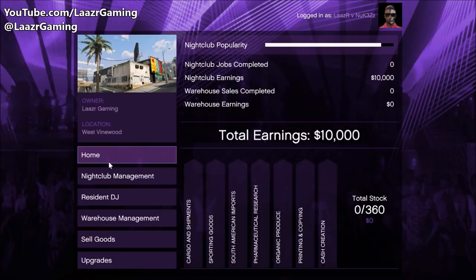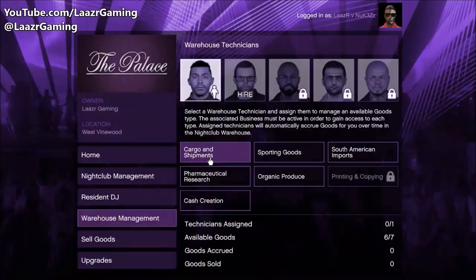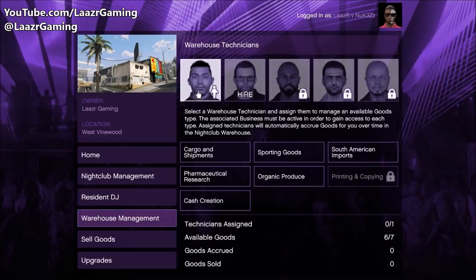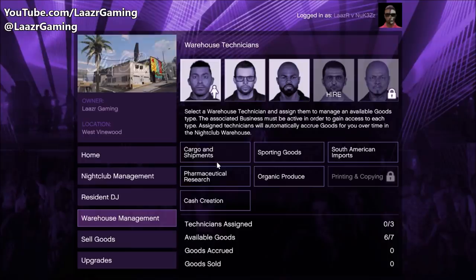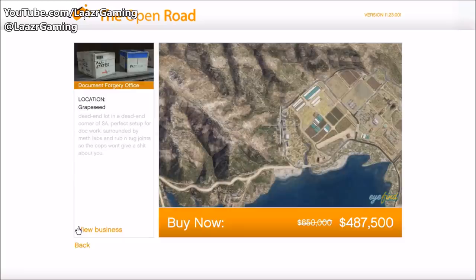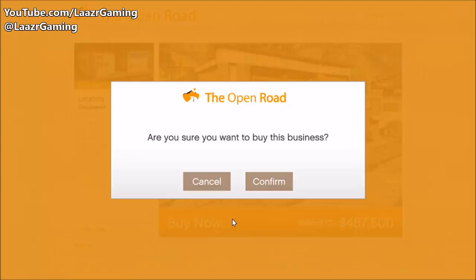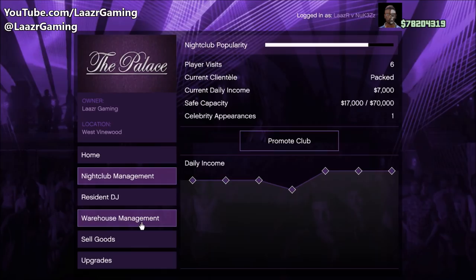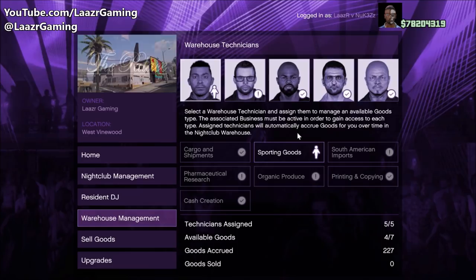You yourself are not going to be sourcing these supplies. In order to do so, you guys will actually have to hire technicians. Every single person will come with one technician and we can have up to a max of five technicians sourcing supplies at any given time. It is worth mentioning that for every technician you employ will cost you guys extra money. So the max amount of supplies we can get producing at any given time is a choice of five out of a potential seven supplies. As you can see at the bottom of the screen, it says available goods six out of seven — that's because I don't own the forged documents business. All I have to do is simply go ahead and buy that business and then do the sell mission, and as you guys can see on screen, I now have all seven suppliers available for me to source.